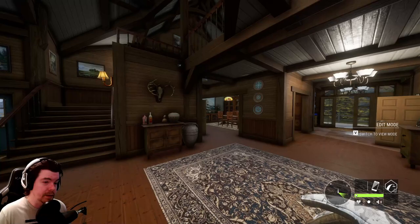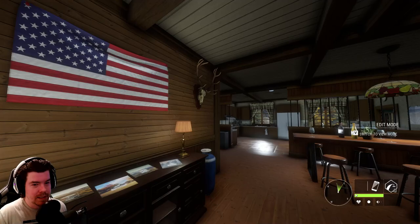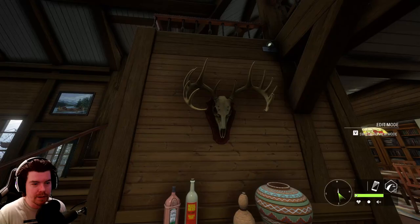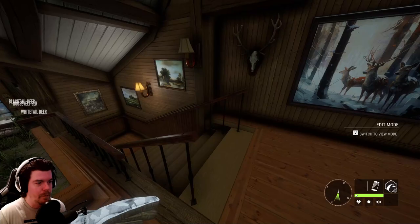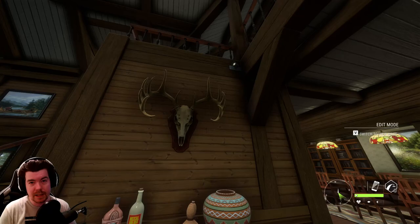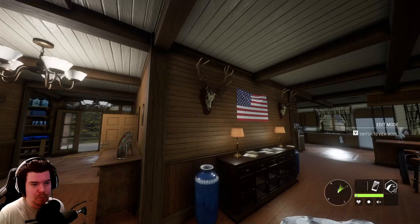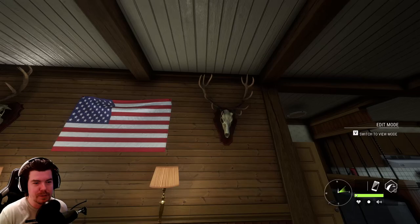The other thing I want to talk about is the euro mounts — there are euro mounts all over this lodge. And Call of the Wild knows how badly a large chunk of the community wants the skull mounts, the European mounts. So it makes me wonder if this is a little bit of a tease. They're all over the place — there are more up here, a couple more there — spread throughout. It makes me wonder if maybe they're hinting at euro mounts coming to the game in the future. That would add another layer of depth to the lodges.